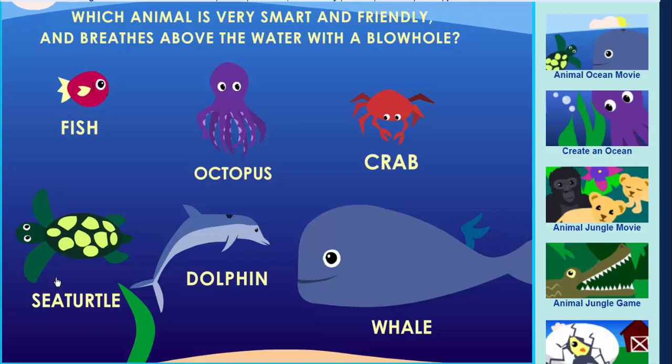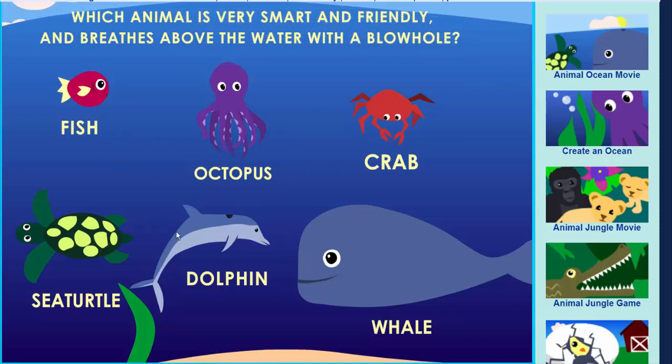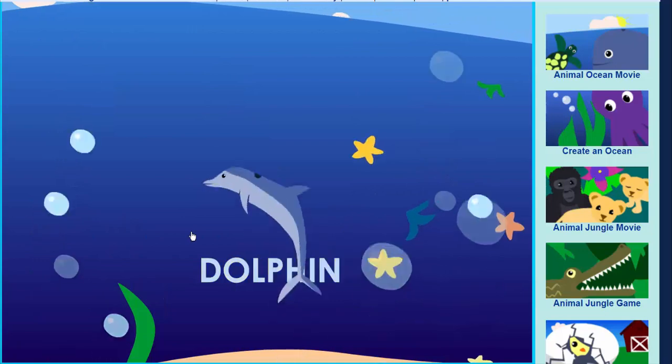Which animal is very smart and friendly and breathes above the water with a blowhole? Dolphin.